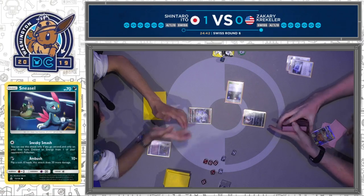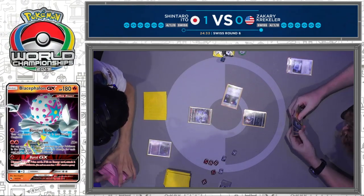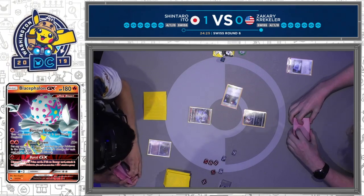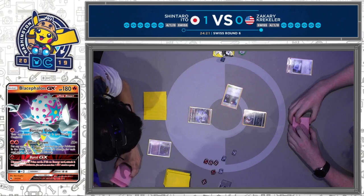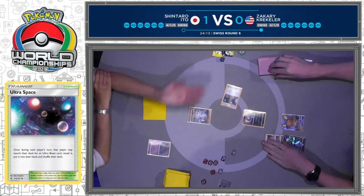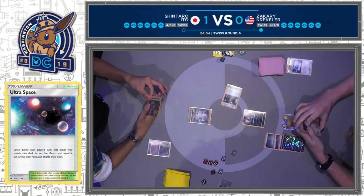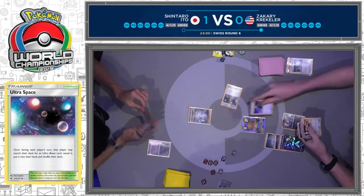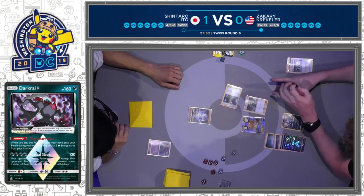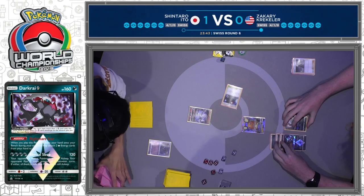Communication gets that Dedenne GX. Darkrai Prism Star — when you play it from your hand, you get to attach two basic Dark Energy from your hand to itself, one of the best ways to accelerate energy in this Dark Toolbox deck. He'll be able to attach to the active and draw six brand new cards and still have a supporter for the turn. Off the Dedenne change, there's a Cynthia, some Communications. It's a little awkward — you don't want another Pokemon for that Pokemon Communication. Switches to the Dedenne because he didn't draw one. You don't want the Sneasel to be in danger, especially when Shintaro can just Welder, attach two fire energy, and take a knockout.